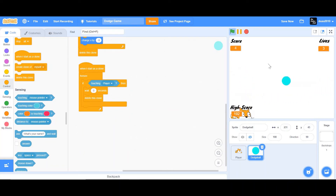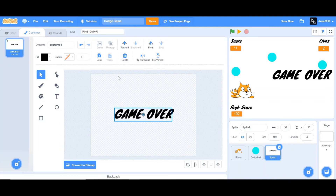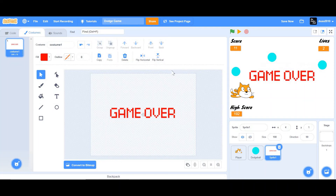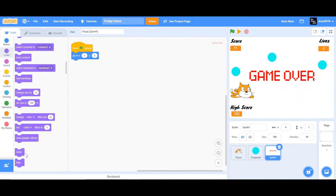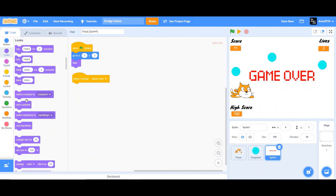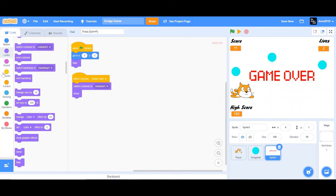We still have to add the game over sprite. Paint another sprite and use the text tool to type 'Game Over', increase the size so it's visible, and align it to the center. When the flag is clicked, go to X 0, Y 0 and hide. When I receive 'Game Over', switch to costume one, show, and stop all.